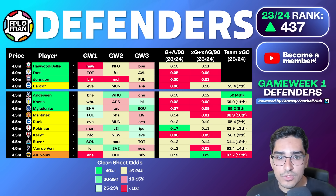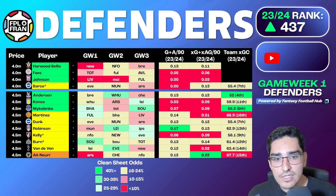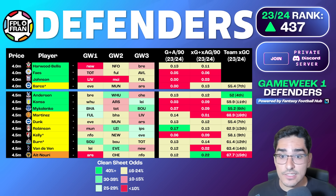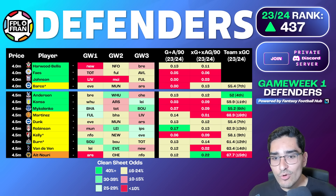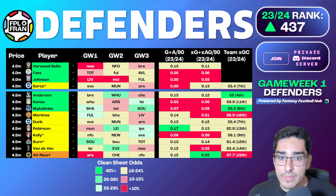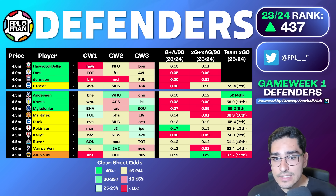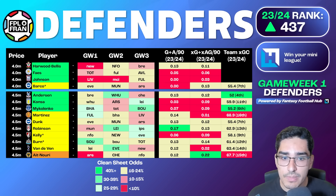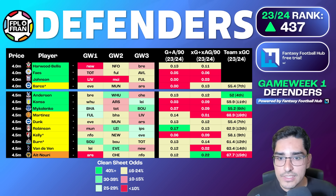With Dunk, he mirrors what I discussed about Anderson but plays for a slightly worse defense. He has proven to be a very strong aerial threat in previous seasons and is a good pick. As far as Robinson, there's recent news about Sessegnon being close to signing with Fulham, which could impact future rotation for Robinson, who had a great season last time out. He's also competing with Castagna, another interesting attacking pick. I'd still lean towards Robinson for the minutes, but Sessegnon could change that.